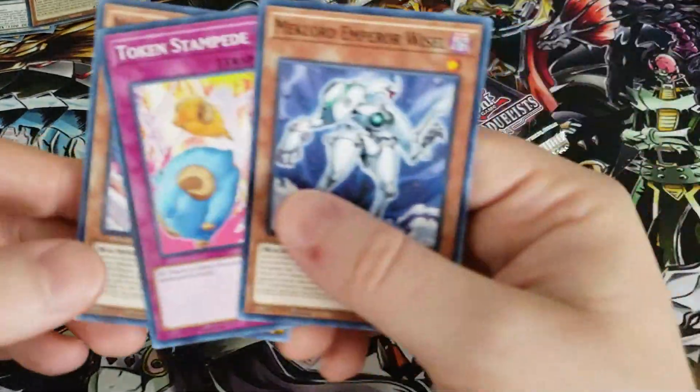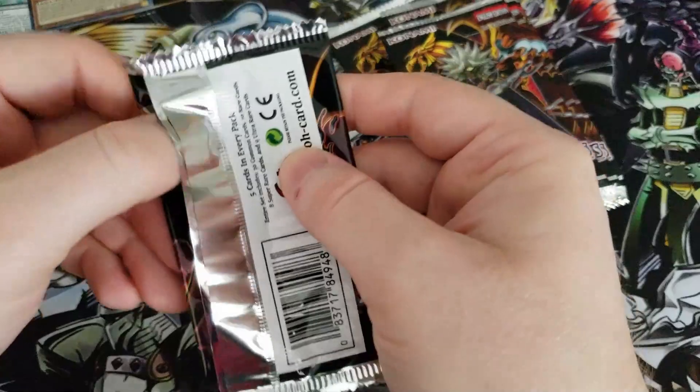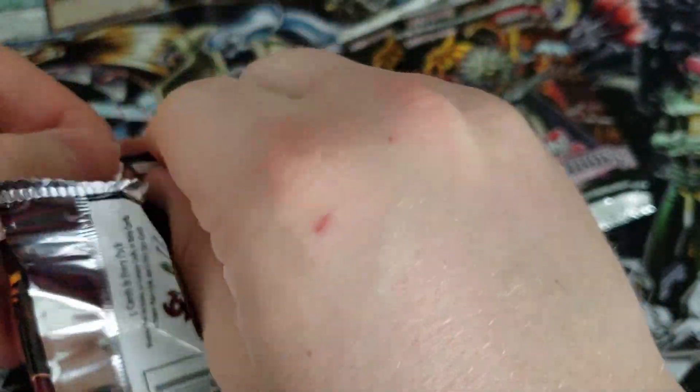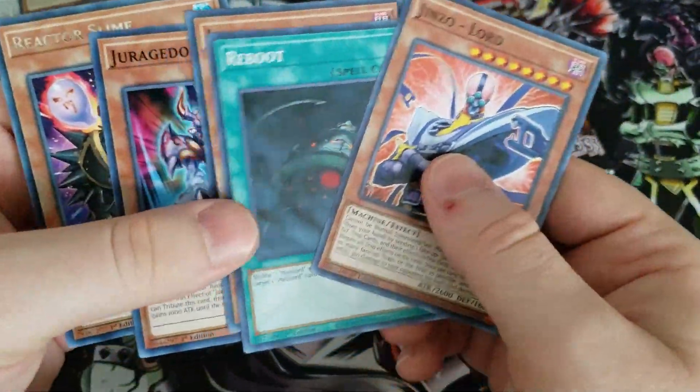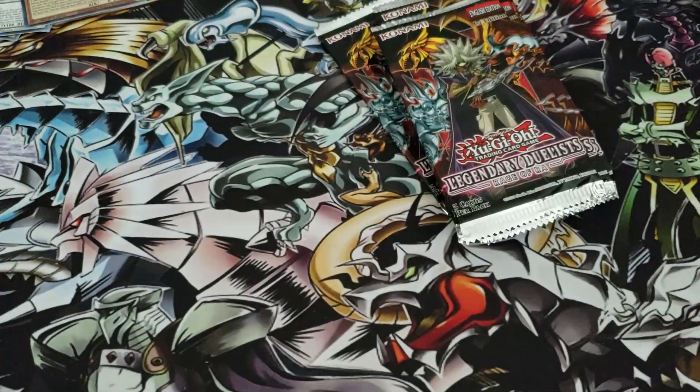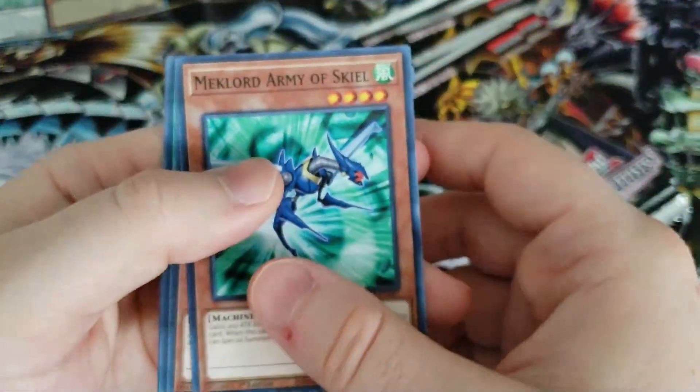How crazy would that be - in one of these last eight packs we get the Ghost Rare and finish off the Rage of Ra set? That would be absolutely freaking awesome. Feeling good about the Guardian Slime - that was fantastic, needed that. Two Jinzo Reactor Slimes as rare. I'm feeling it - look at that, we go from no Guardian, no Egyptian Slime, to both of them in the same box. Fan-freaking-tastic.